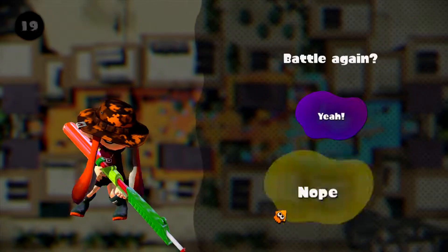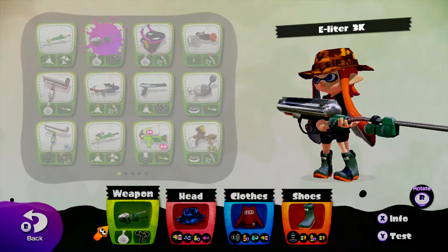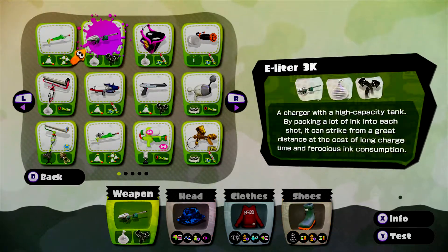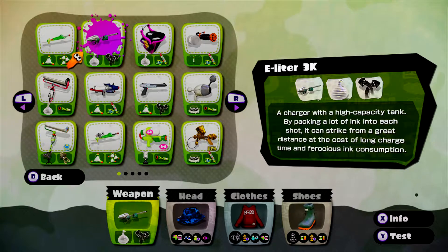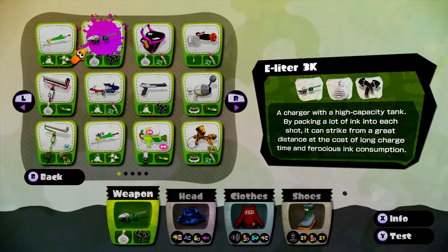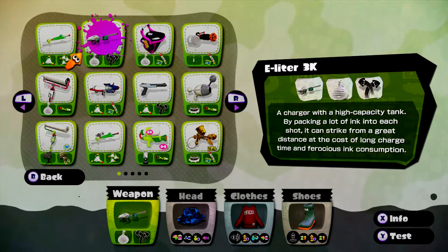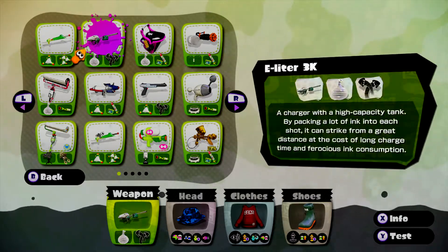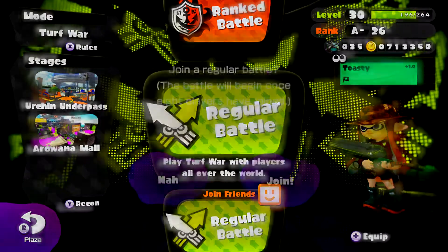Next we're going to showcase the Eliter 3K, which is going to be a bit trickier to use. It's a charger with a high capacity tank — by packing a lot of ink into each shot it can strike from a great distance, at the cost of a long charge time and ferocious ink consumption. Something like Ink Recovery Up will help if you're trying to use this. It comes with Burst Bombs as well as an Echolocator, so you can snipe those that are still swimming in ink.